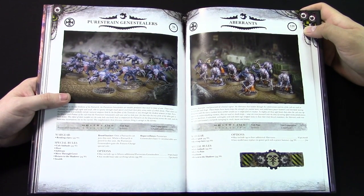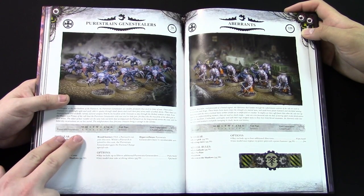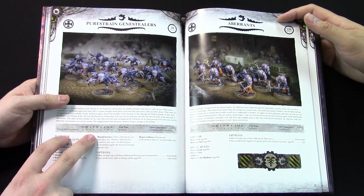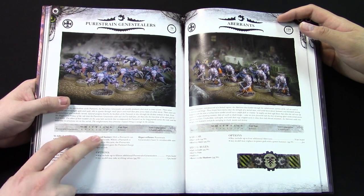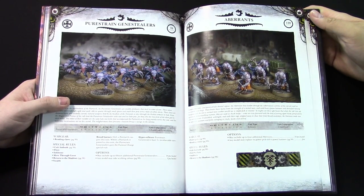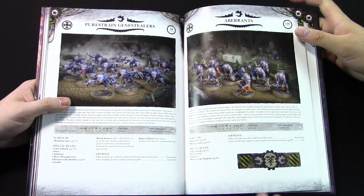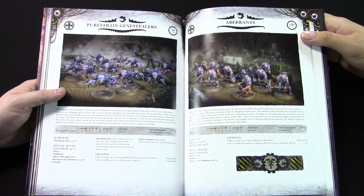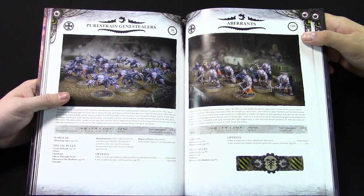Let's talk about the pure strain Genestealers. If you're a Tyranid player, you're happy but you're also really sad when you see this stat line. Weapon skill six base — just moving on from that. No ballistic skill, obviously. Strength four, toughness four — pretty solid. It's a 70-point unit; not bad. The big thing I think is initiative six — it's huge. There's not a lot of stuff in the game that's initiative six or better. Three attacks apiece — they're just not nice. They come base with rending claws. And look at all the special rules: Cult Ambush, Fleet, Infiltrate, Move Through Cover, Return to Shadows, and Stealth. On top of that, they get Hyper Reflexes — pure strain Genestealers just have a straight 5+ invulnerable save.